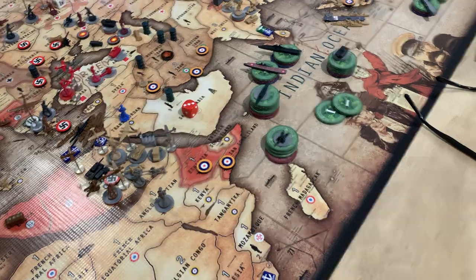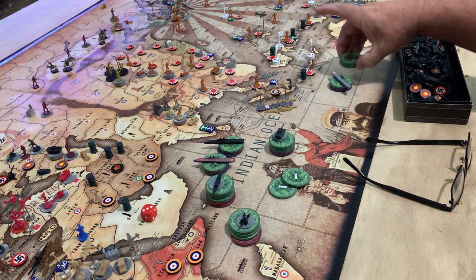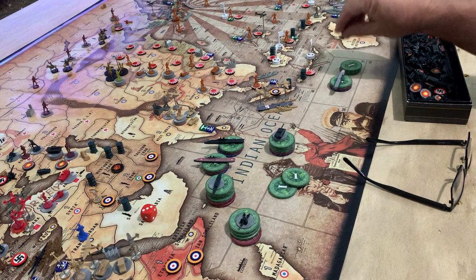And if you can see it over here — Italy starts with 18, 19, 19. It buys a carrier and an infantry.